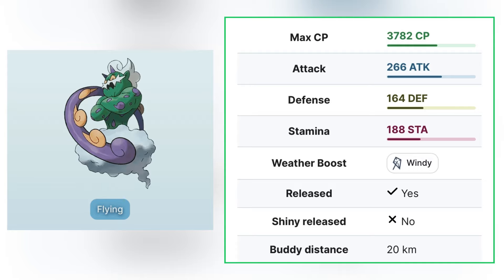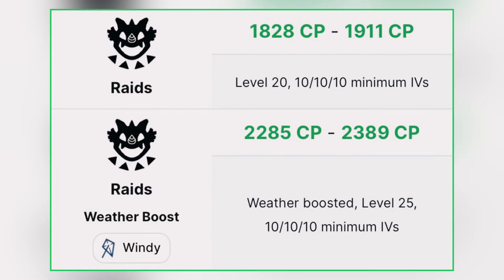It has a max CP of 3782 and is weak to Electric, Ice, and Rock type raid counters in-game. Non-weather boosted hundo is 1911 and weather boosted hundo is 2389.